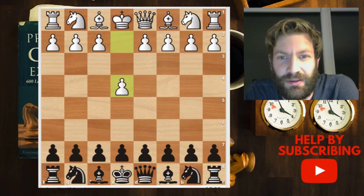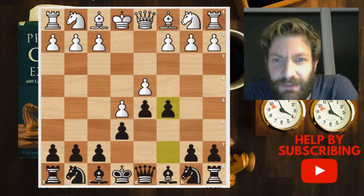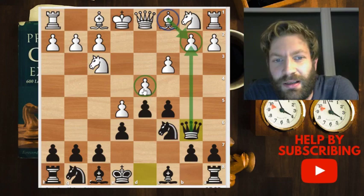I was playing black and this game started with e4 e6 d4 d5 e5 — the French Advance variation — c5 c3, protecting the pawn, knight f6 attacking the pawn on d4, and now knight f3 protecting it.